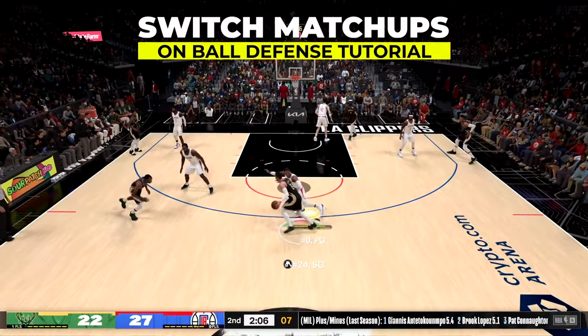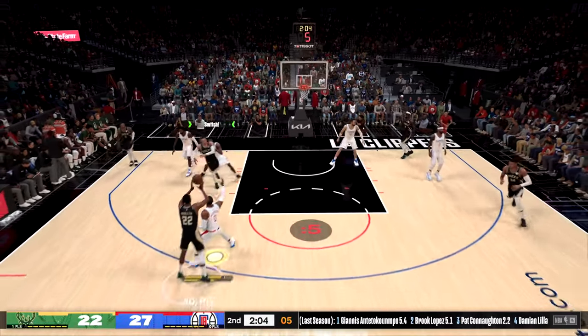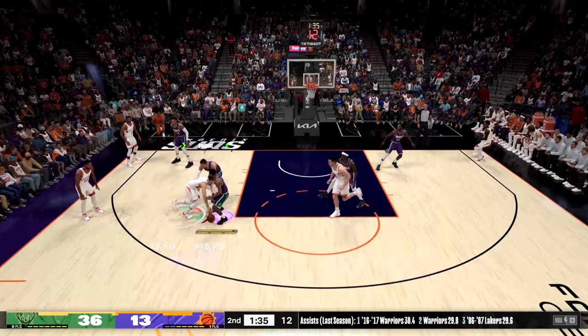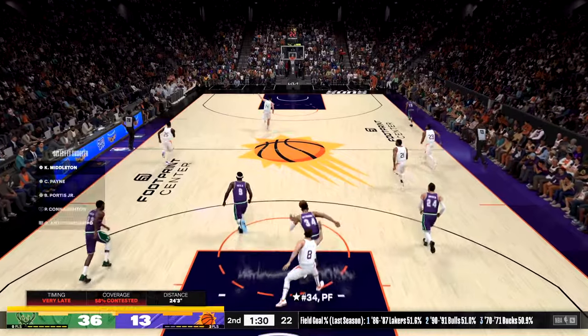Another benefit of having team communication on: when your opponent drives toward your off-ball defender, the game will often automatically switch the assignment without you knowing, and you end up leaving somebody wide open. With team comms on, as soon as you see something pop above your defender's head, it's telling you they're switching the assignment — take theirs — and you can end up stopping some wide-open jumpers.